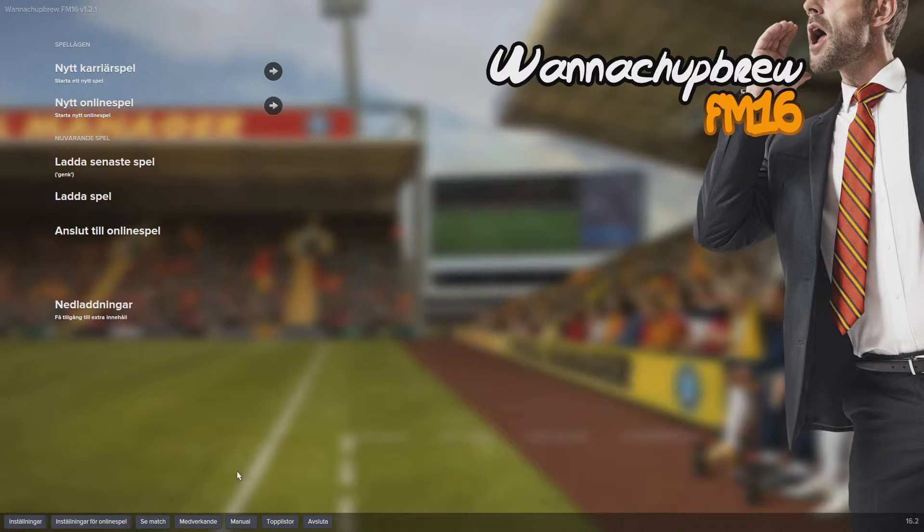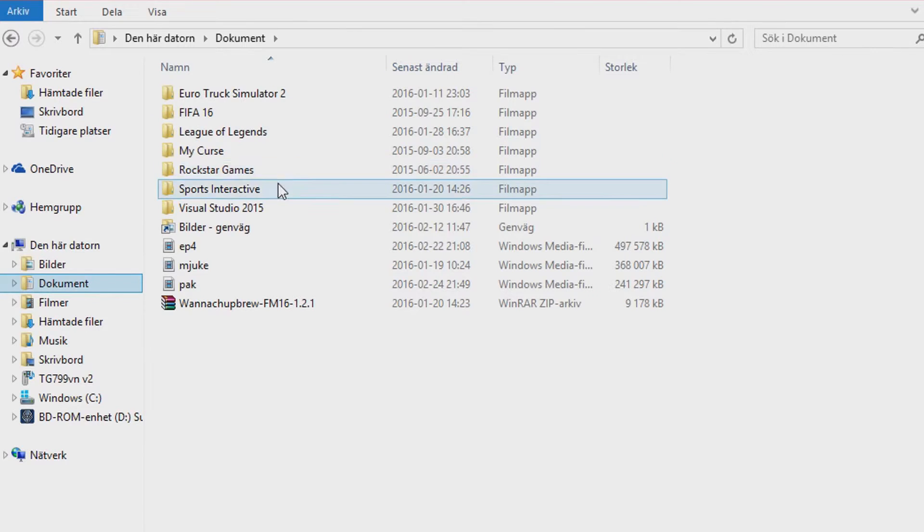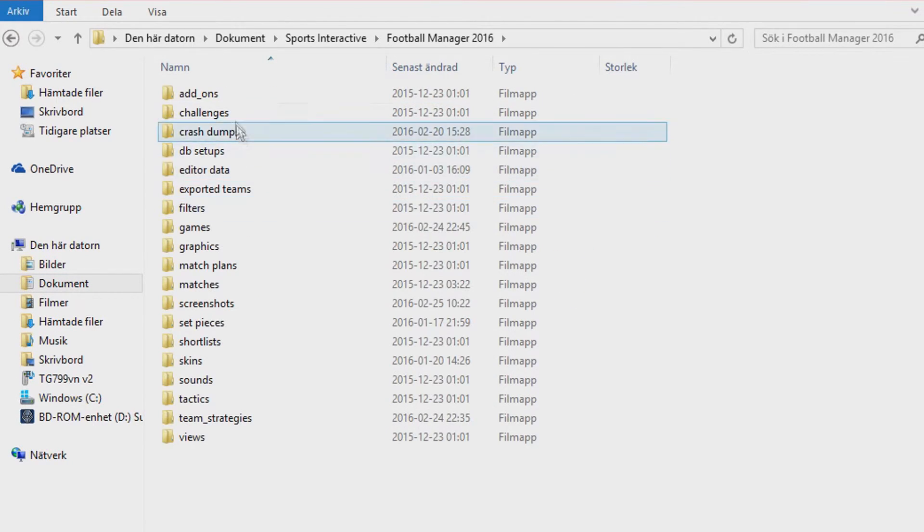You just press Alt+F9, because you can't use other shortcuts. Then you go to Documents > Sports Interactive > FM16.